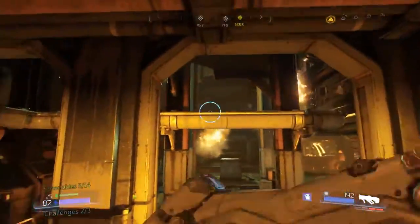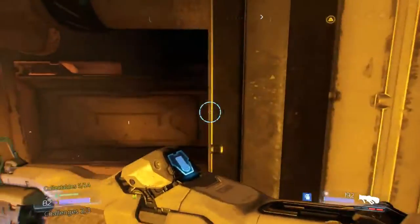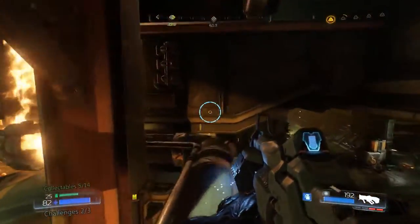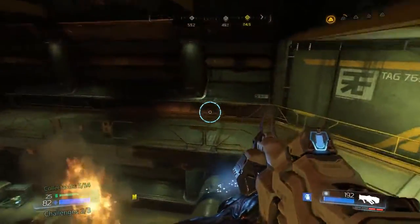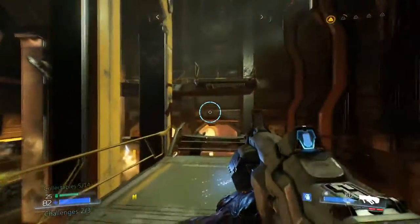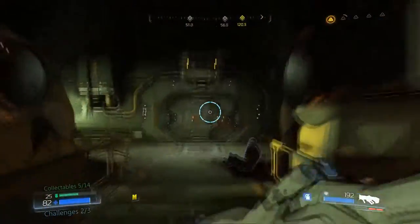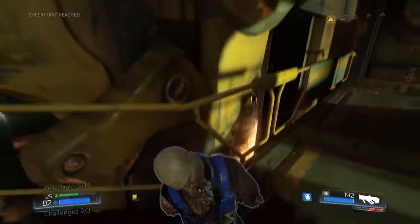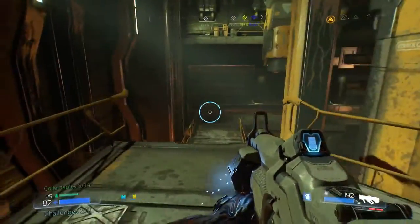Turn to your left and spot the handrail pressed up against a pillar. You can jump on this handrail, and then from here make it to the pipe overhead. From this pipe, you can actually platform your way all the way up to get the blue key card. After you've collected the blue key card, turn around and enter the blue door that you passed on your way up.